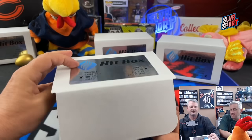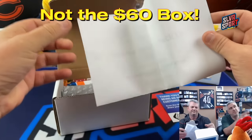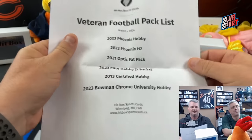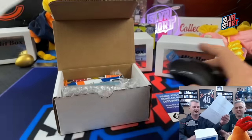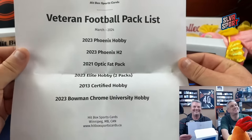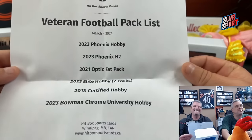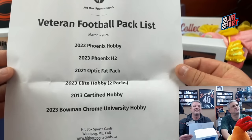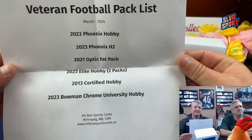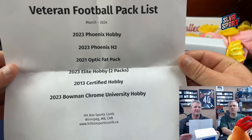This is the veteran box - I think this is the $166 box, so actually the middle tier. It's got 2023 Phoenix, Phoenix H2, an Optic Fat Pack from 2021, 2023 Elite Hobby two packs, 2013 Certified Hobby, and 2023 Bowman Chrome University High.